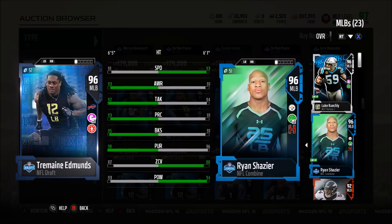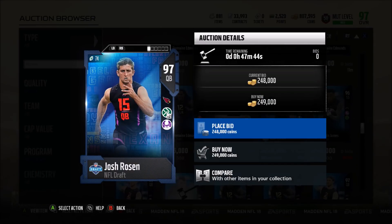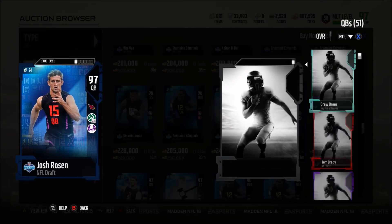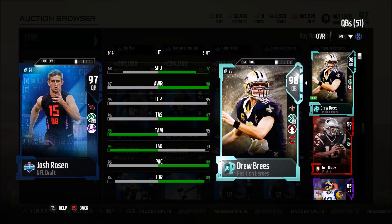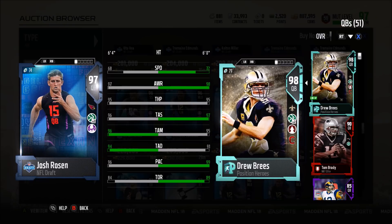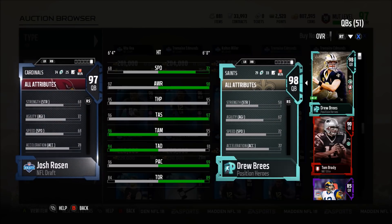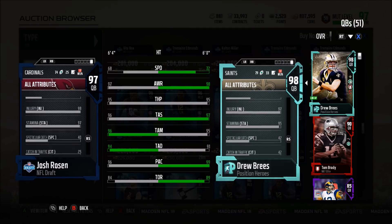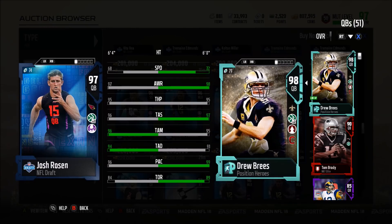In terms of throwing stats, if you just want to sit in the pocket and launch bombs, Josh Rosen is your guy. Comparing to Drew Brees: 95 throw power, 96 throw short, 96 throw medium, 94 throw deep — he's actually a better thrower than Drew Brees. He also has Move the Sticks chemistry. Only 68 speed but 97 awareness, 96 play action, 84 throw on the run, 78 acceleration, 68 strength, and 97 stamina. At six foot four, you won't accidentally hit your offensive lineman — which sometimes happens with Brees who is very short.